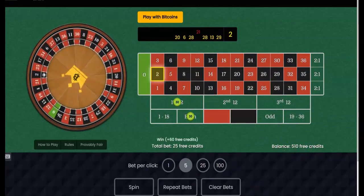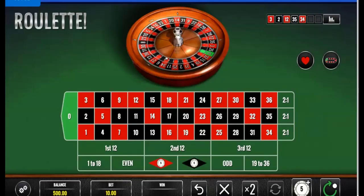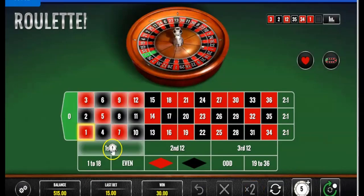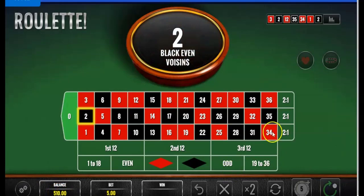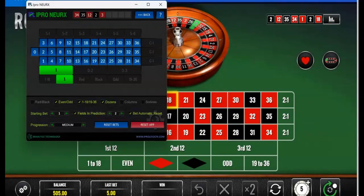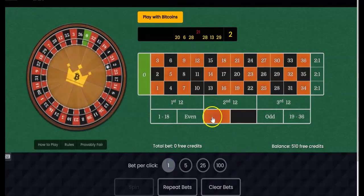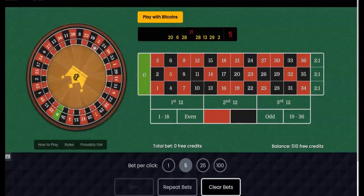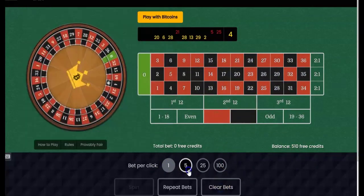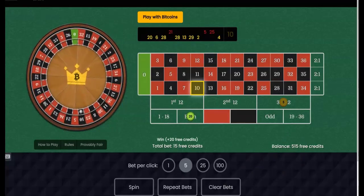We wanted to get to $5.05 — it's at $5.10. So we're going to reset bets and jump to a different casino. We hit $5.05 there. We don't alter anything; we show it as it is. Now we're going to go back to the other casino. We've made $5.15 here, so let's go to the next casino.